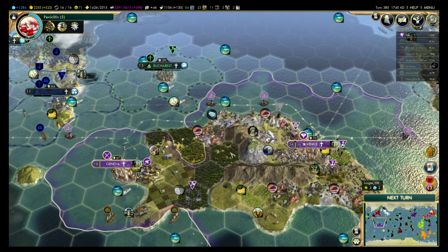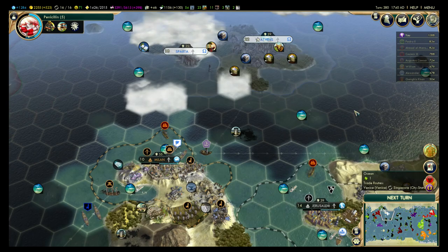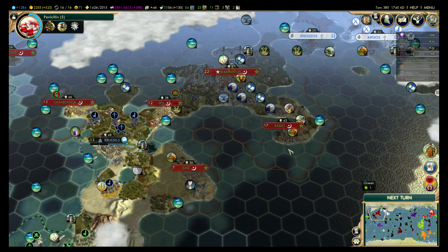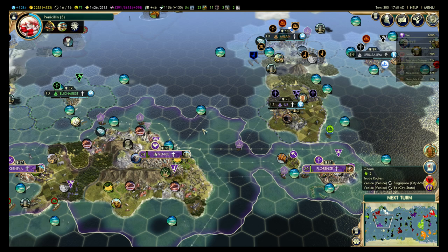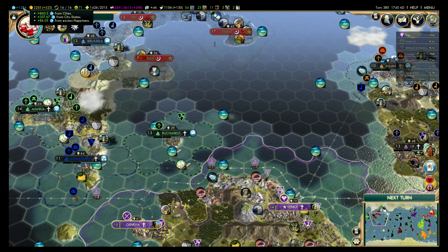I've seen some comments from people saying this game is too easy and I'm making it too easy on myself. I don't know — I tried a lot of different strategies on normal. The fact that I'm doing this well is partially because the map type doesn't allow the AI to really expand as much as they normally do. There's no way at this point the AI would only have like five cities. On a Pangea map the AI had like 10 to 20, and I'd only have about five. So I think the map type actually constrains them, and that's been the biggest factor.